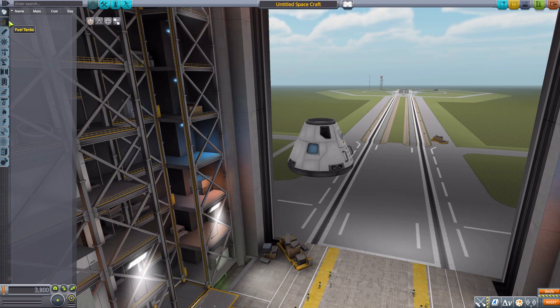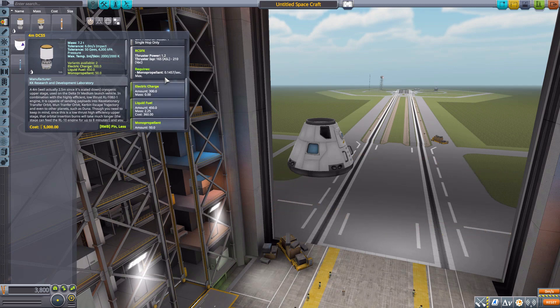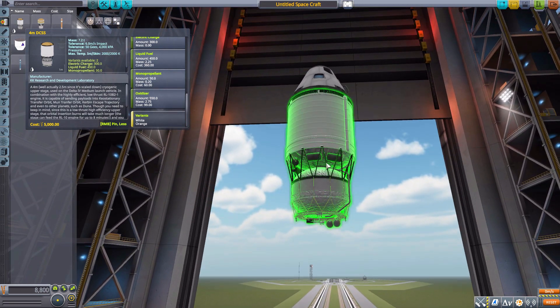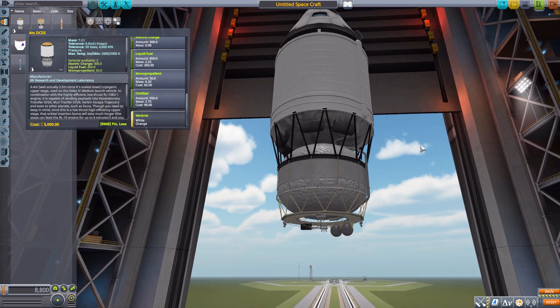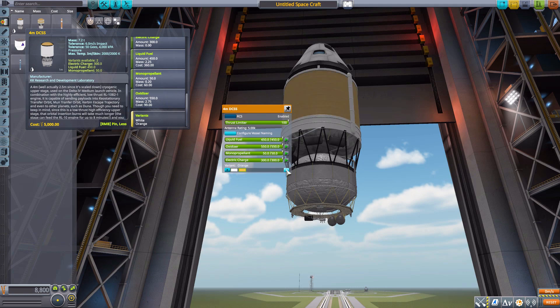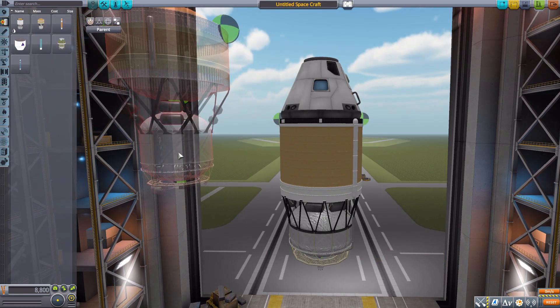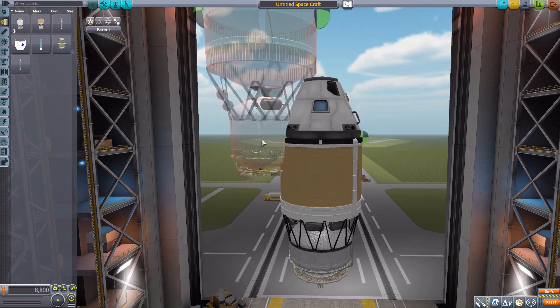In Fuel Tanks we actually have the four-meter DCSS, which counts as an unmanned command pod with a built-in data transmitter, its own RCS, 300 electric charge, 450 liquid fuel, 550 monopropellant, and 550 oxidizer. It's a beautiful part with a lot of detailing — I especially love the stuff at the bottom. It comes in two variants: white or orange, and has attachment points on the top, bottom, central core area, and two on the sides for fairings.